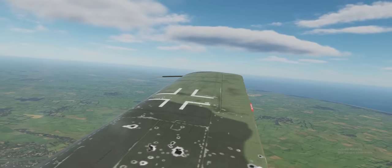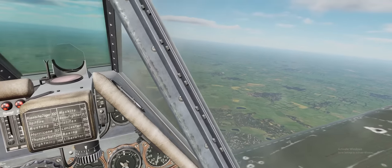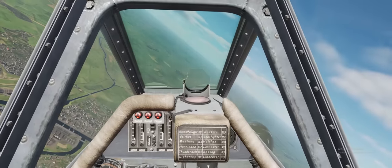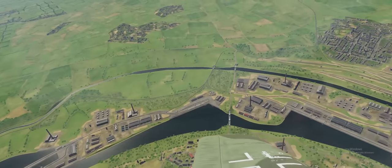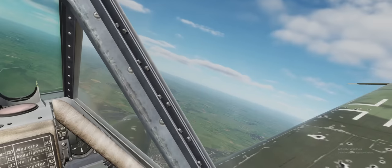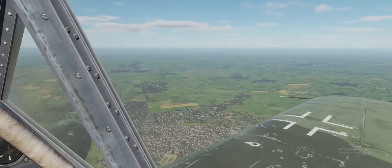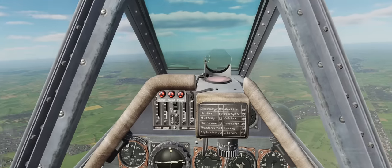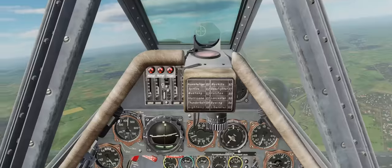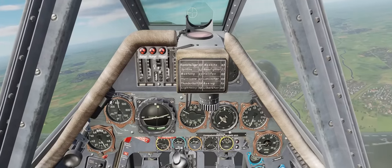We're getting closer to Carpacuay, coming in pretty fast. I'm not going to fly any kind of correct traffic pattern — this is an emergency aircraft, we can do whatever we want. Here's a port that's often being struck by allied aircraft — something to watch for on this map on a multiplayer server. Now you can see the airport pretty clearly, off at about the 2 to 3 o'clock position.